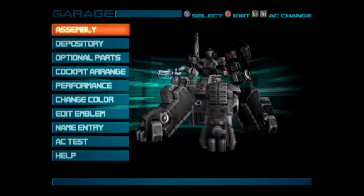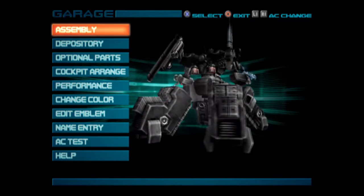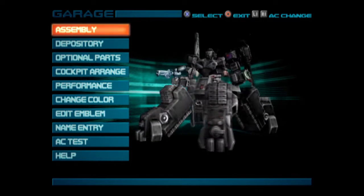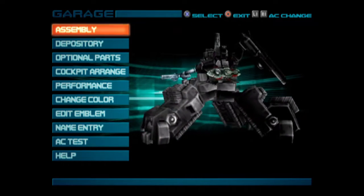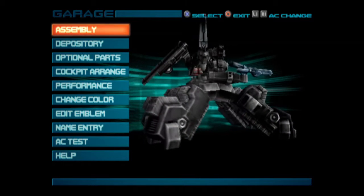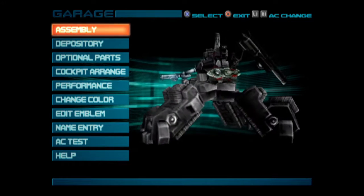Alright, welcome back to Armored Core 2. It's been a little while. I'm having yet more system issues — crashes and whatnot. But we're back. Last time we put together this bombast quad leg with grenade launcher, and it did better than I expected. I thought it was going to be a total doo-doo, and it did okay. Although I still do like the old grenade launcher a bit better.